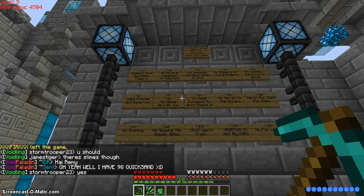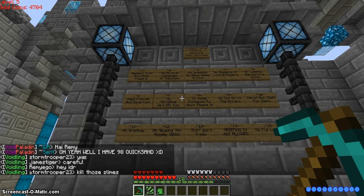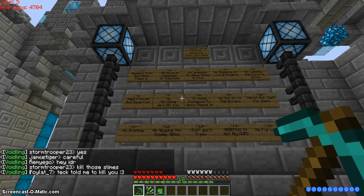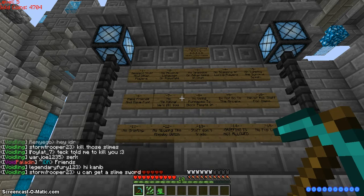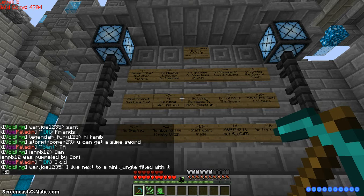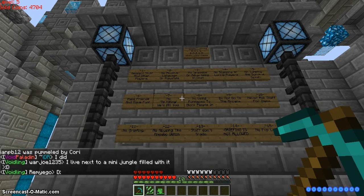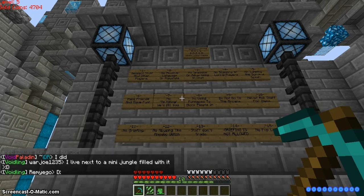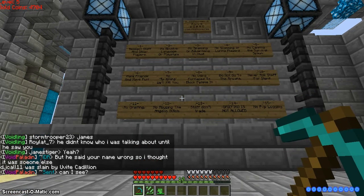Respect staff and other players. No abusive language or playstyle. No spamming or advertising in chat. No scamming or luring players. No camping at the survival spawn. Make friends and have fun. No TP killing. No using furnaces to block people in. Do not go to the Arcana, which is like the end portal — the Void's Wrath end portal kind of thing. Never ask staff for items. No griefing. No abusing the Angelic glitch, which I have no idea what it is, but apparently it's a glitch.